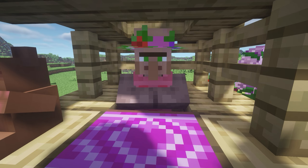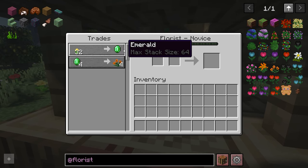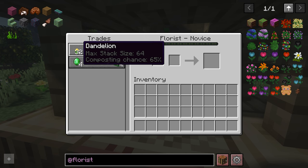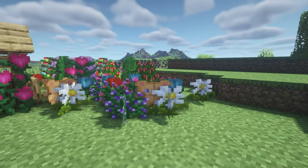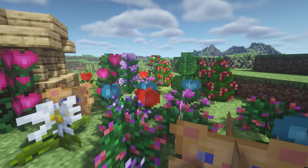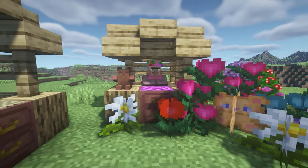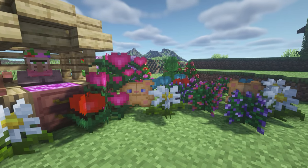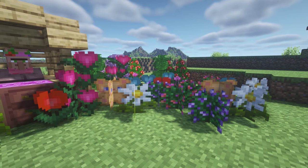The more you trade, the more different types of flowers you will unlock. Here is the general flower guy. You can also trade your flowers for emeralds, which is super cute. Here is all of the different types of flowers. The Christmas ones are so cute — the little teddy bear flower and also this little teddy bear. It is really cute. The flowers are so pretty and they fit in with Minecraft very well.